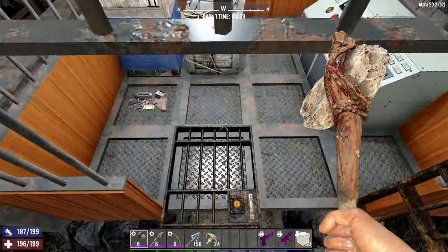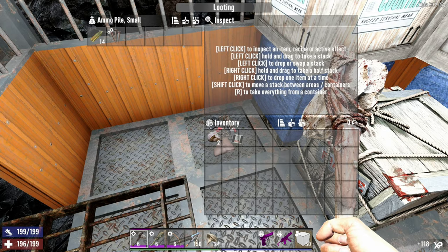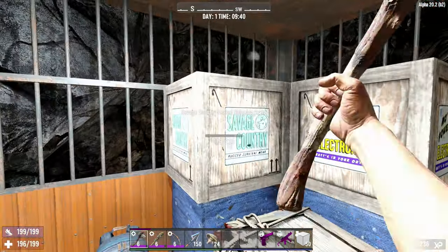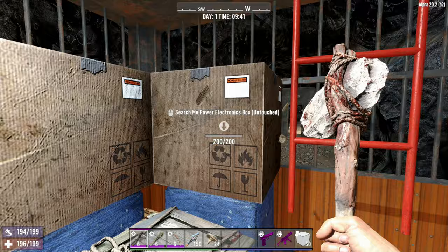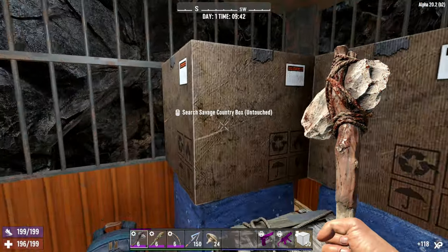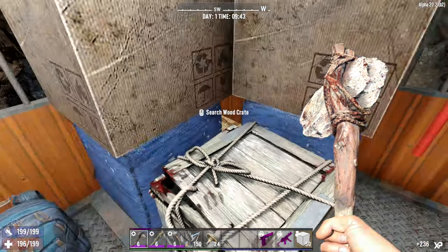And here it is — a quick jump over here and we have it. So there is a little ammo pile, a wooden crate, a couple of books. That's always nice, and a couple of boxes too. Usually books are found in these Moe boxes — the Moe power ones. Savage Country for a bit of clothing, but you get more books which is cool.